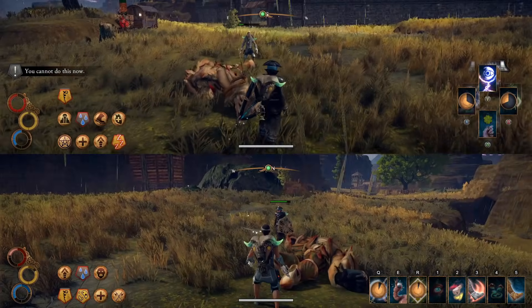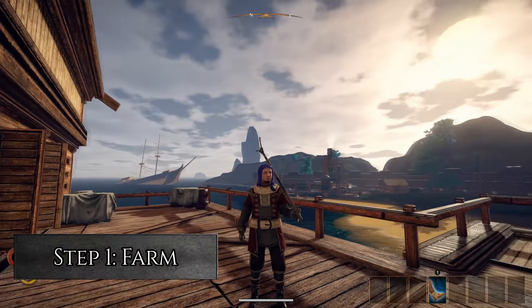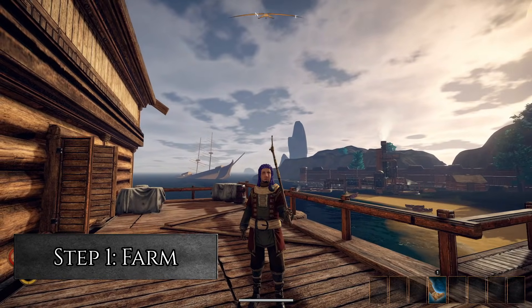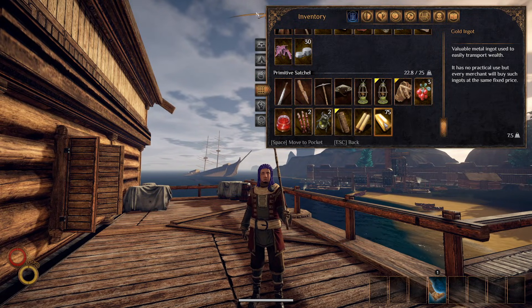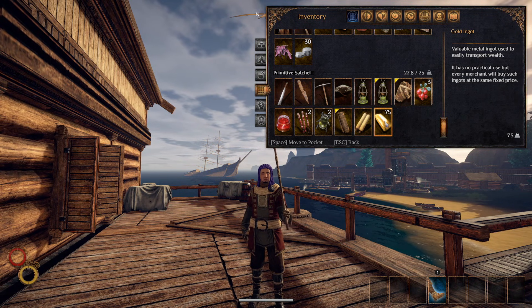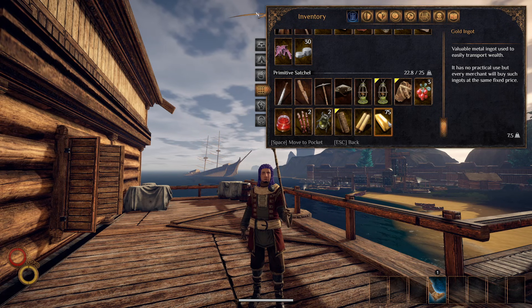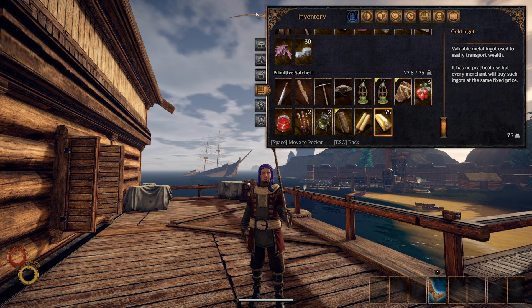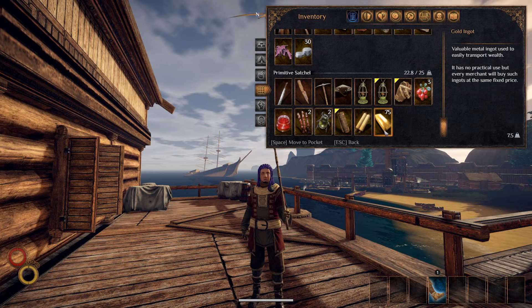Now that you know a bit about the builds, let's get to it. Step one: farm. You'll need about 6,000 to 7,000 silver to cover the skill costs for each build, and it's also worth farming up an extra 2,000 silver on top of that to cover gear and travel costs. I've left links in the description to a couple of different farming methods, so you can follow those or just play the game and slowly get the silver together along the way.